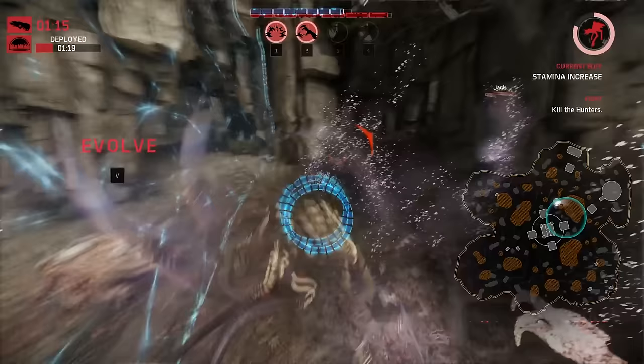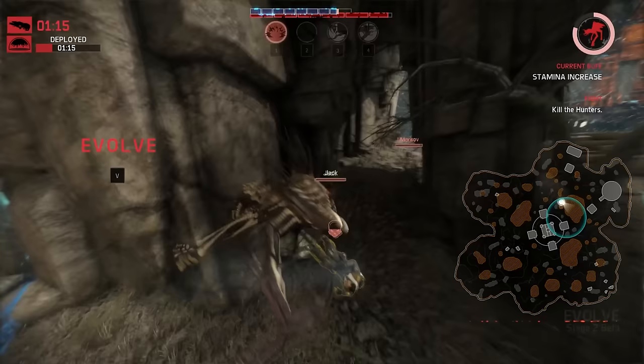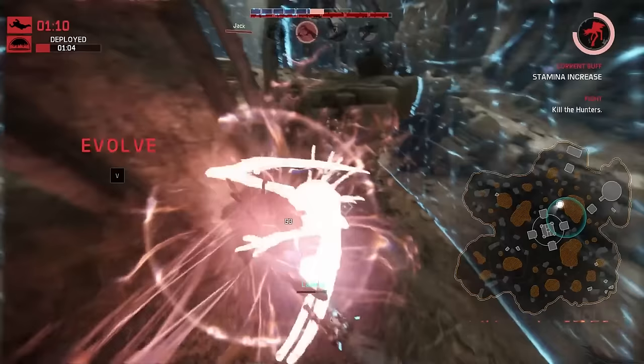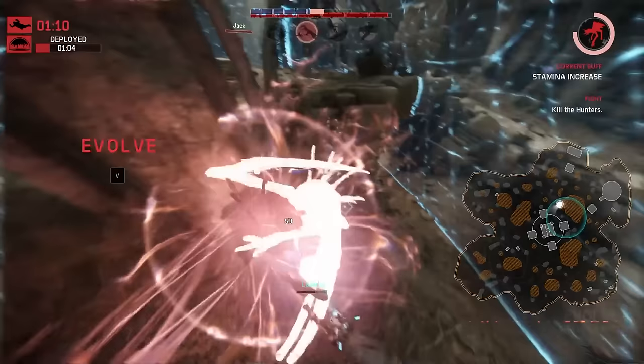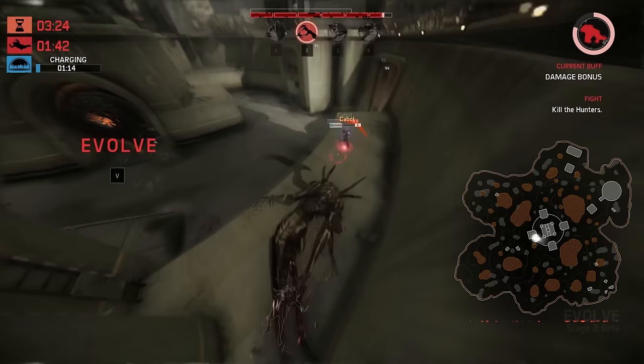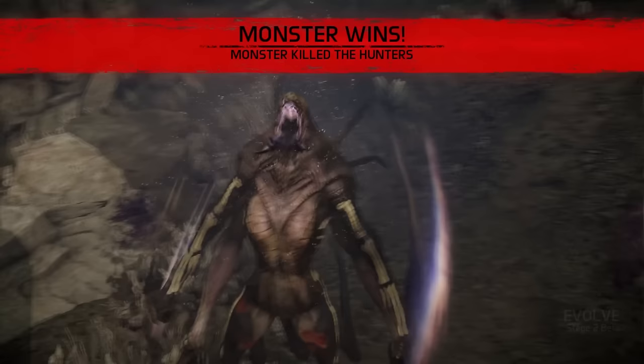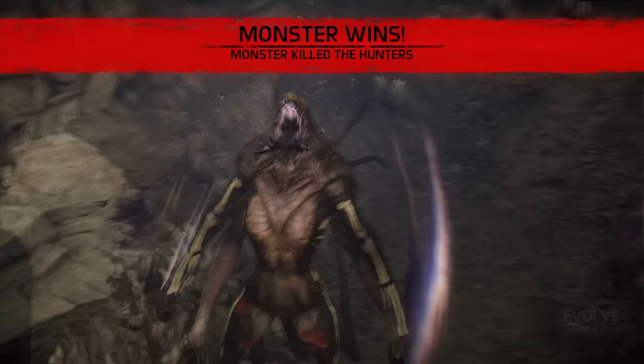The Wraith is a very fast, hit-and-run type of monster who specializes in mind games. She can move downed hunters, create traps, and use her quick and powerful burst to bring down other prey. She is very hard to hit but has little defense — a very defensive team can easily bring her down, but an overly aggressive team is easy prey for the Wraith. You can also pounce hunters while they are alone, locking them into an animation where they cannot escape until an ally attacks you. Try this when only one hunter is left.